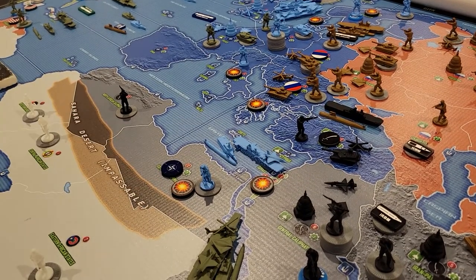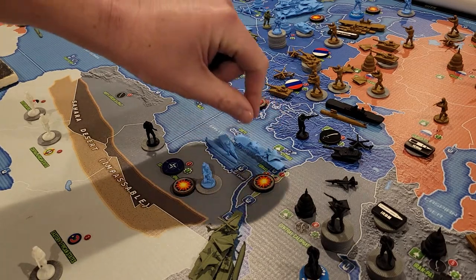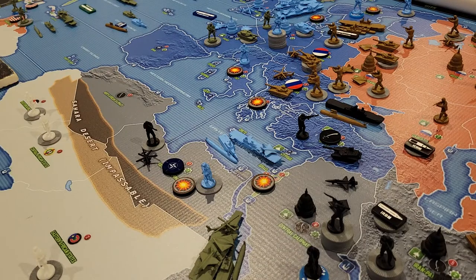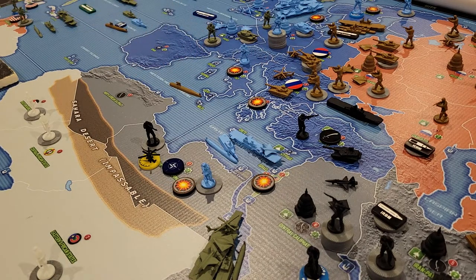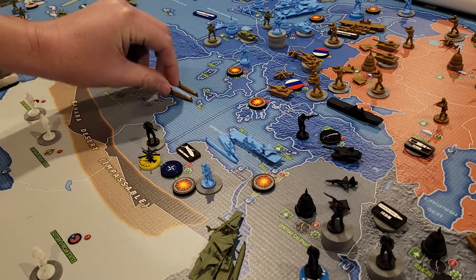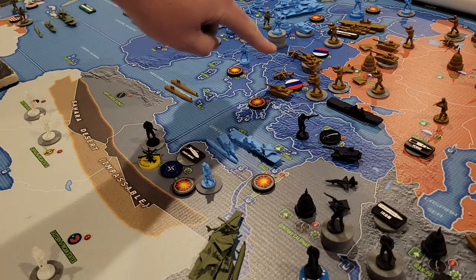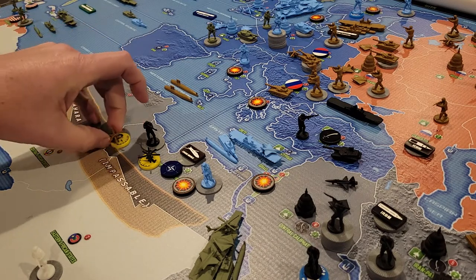I'm going to attack Egyptian Caliphate — attacking with two infantry from North African Caliphate, one attack helicopter from Turkey. Since I can't fly through here because there's a fighter, he's going to have to go Balkan States, Western Med, Egyptian Caliphate, and he'll have one movement point remaining. This Russian sub is going to move one, two, and fire a cruise missile into that combat. This other Russian sub is going to go off silent running — he can go one, two, passing through this strait. Subs can always pass through straits. He will also fire a cruise missile into this combat. And then this helicopter from the Balkan States will go one, two — he'll have two movement points remaining.